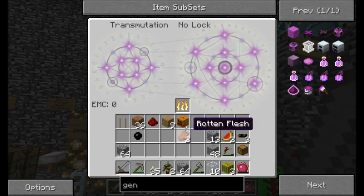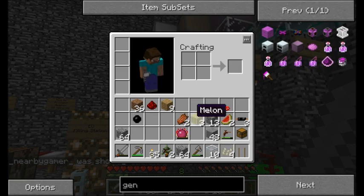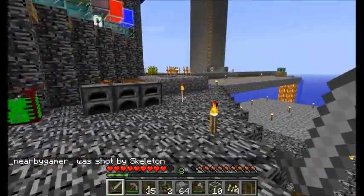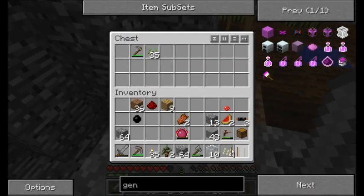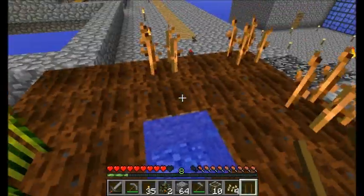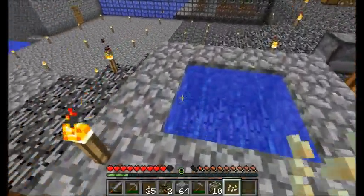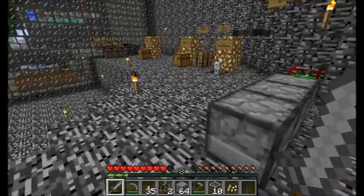And you know what we have to do with our pumpkin, right? 144 EMC — not bad at all. And I believe if I place my pumpkin in my table here I get some pumpkin seeds, which will help out. I'll just store these melons over here for now — they can do good for food and whatever else. Now we've got some pumpkins growing, and as soon as everything's fully grown I'm going to go ahead and start crossbreeding and hopefully get some cool stuff.